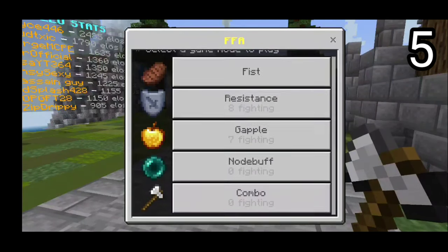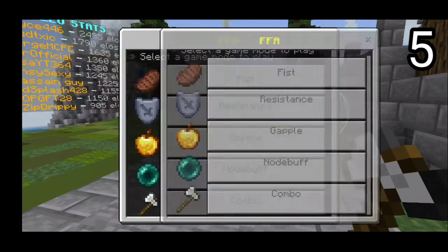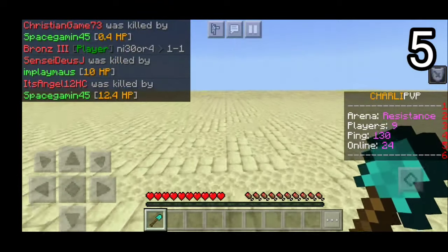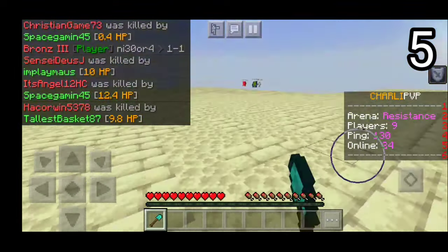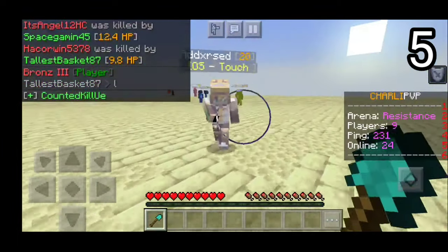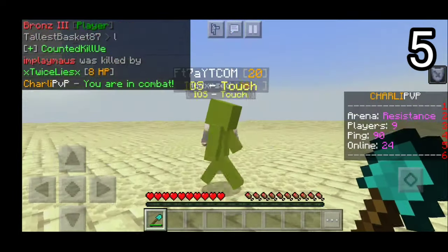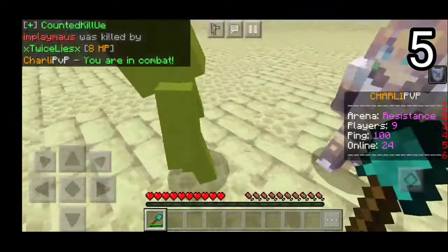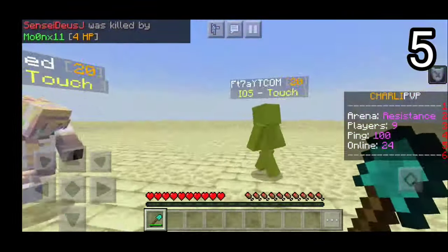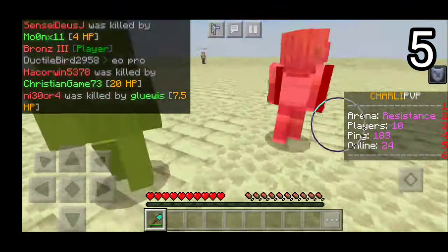The game modes available are Fist, Resistance, Gapple, No Debuff, and Combo. Resistance seems to be the most popular, so we're going to go there. Each mode name indicates the type of arena — for example, in the Gapple Arena you get diamond armor with some golden apples. Here we are in the Resistance match. I'm actually very rusty when it comes to PvP, so that's why I tend to play on these servers a lot. That's pretty much it for the number 5 spot — let's head on to number 4.